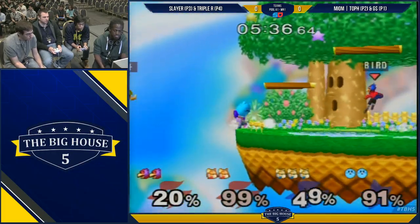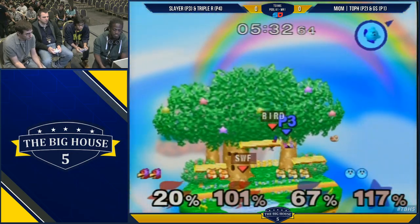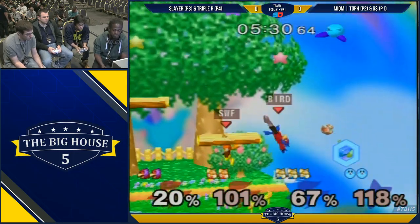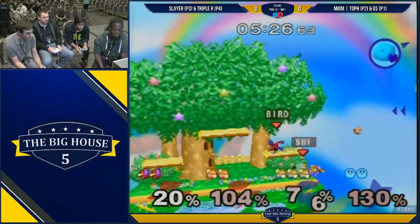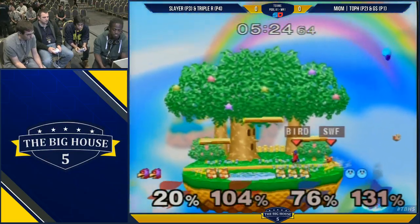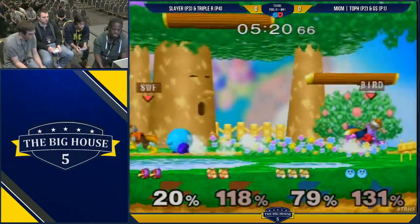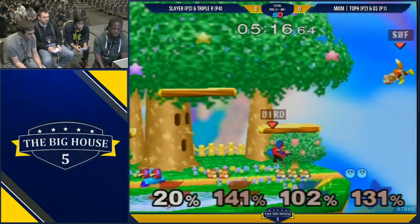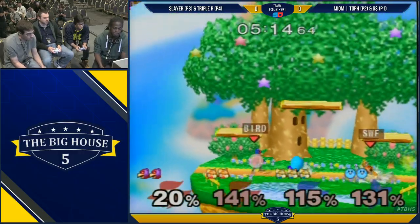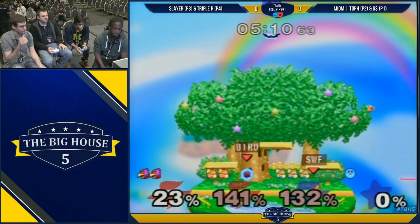Blue team is up right now. Good lasers by G-Money saving Toph. G always tells his teammates to recover high and he'll laser them — he does that every time. He's like, high, go up. He's saved him quite a few times now. Down smash sending him up — Kirby's down smash actually sending him upwards, like a weird sour spot like Falco's F-smash that sent him upwards.